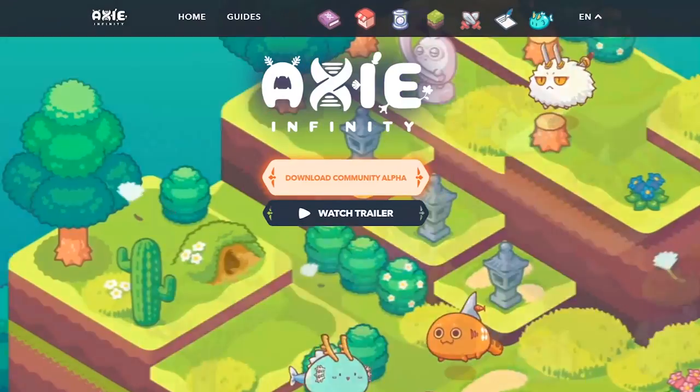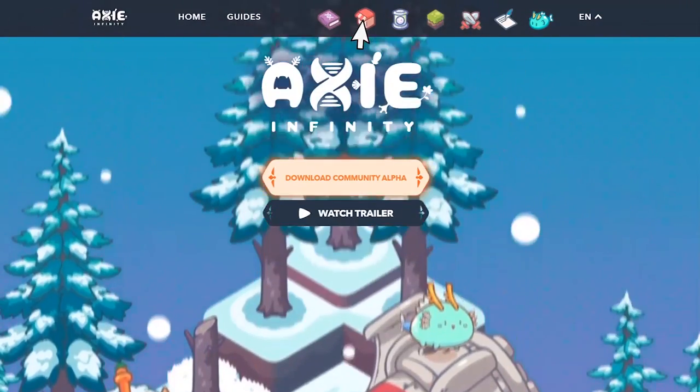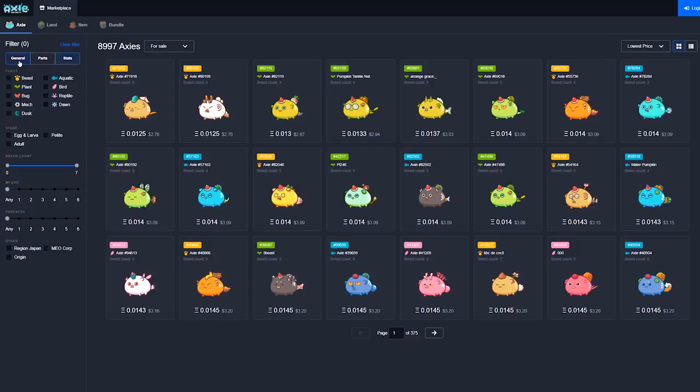The Axie Infinity team has recently launched a new marketplace. Click the shop icon on the top of the main page to see all the items, Axies, and lands other players have for trade. Here, you can easily filter by general information, specific move or body part, or stats. You can also display each Axie's body parts by clicking this button on the top right.